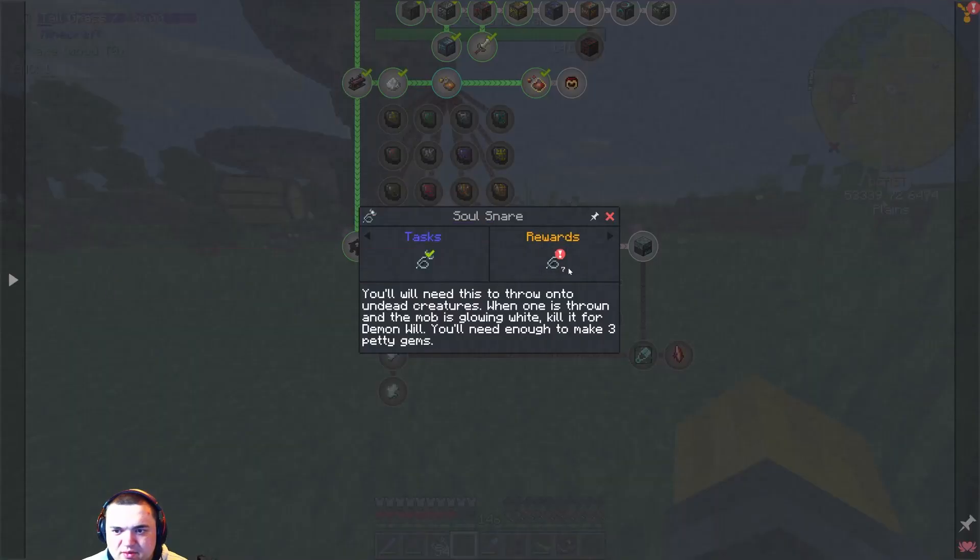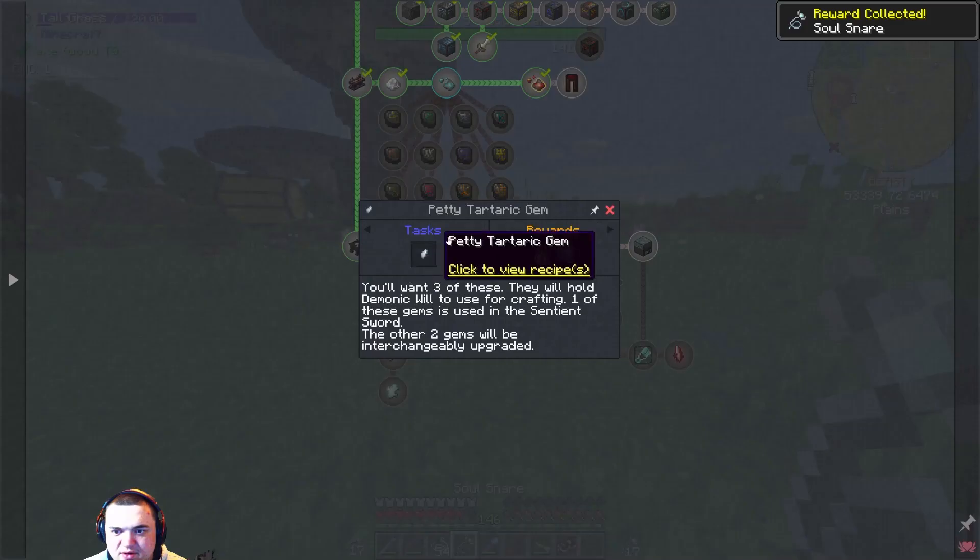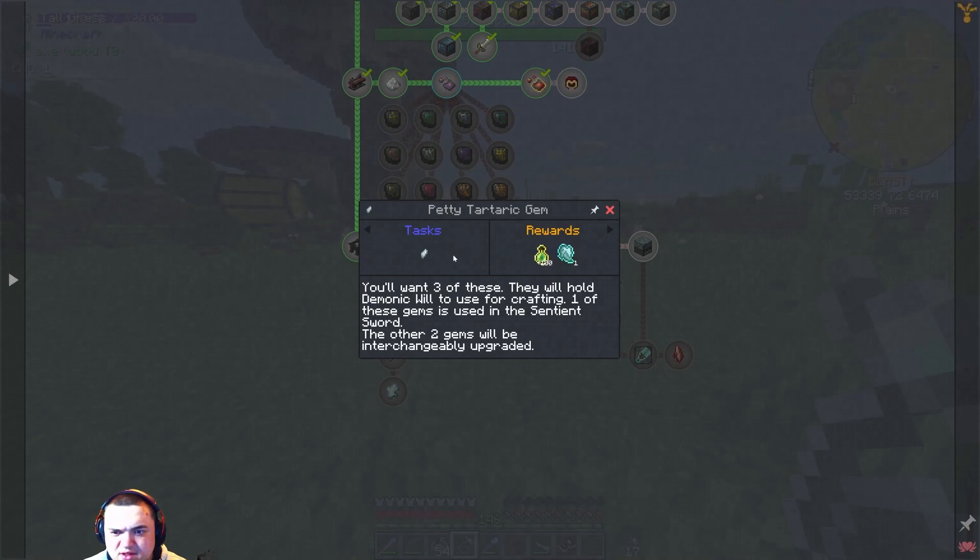That actually gave us seven more. You want three of these — they will hold demonic will to use for crafting. One of these gems is used in the Sentient Sword, and the other two gems will be interchangeably upgraded.